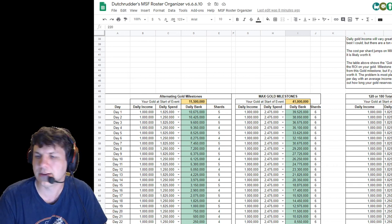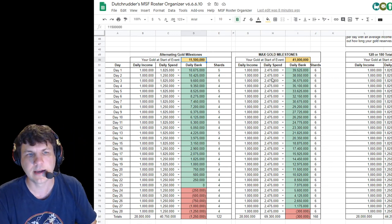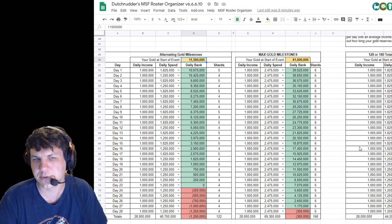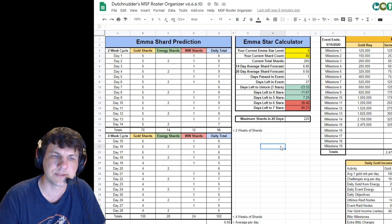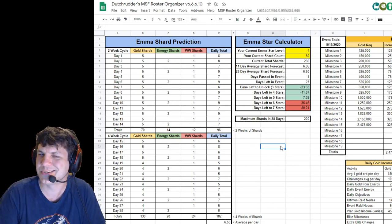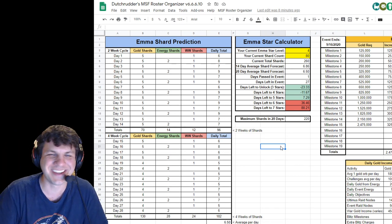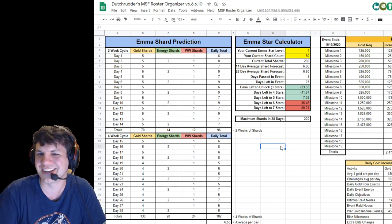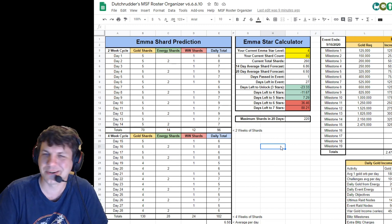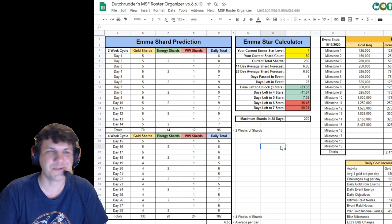If you come down here and you want to hit four stars on her — maybe you already got some shards from an offer — use these gold calculators to figure out how much you need to spend per day versus how much you actually have. These two example calculators are just for reference, but you can use them too. Hope you guys enjoyed it — I know I enjoy doing these spreadsheets. You can always DM me on Discord or come join the Sanctuary. Y'all have a good night, thanks for watching, and I'll see you later.